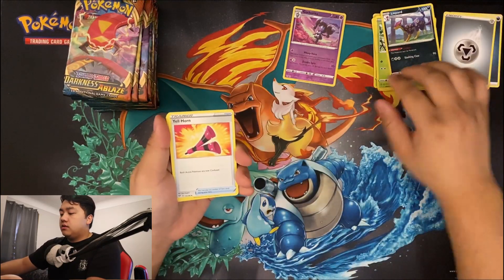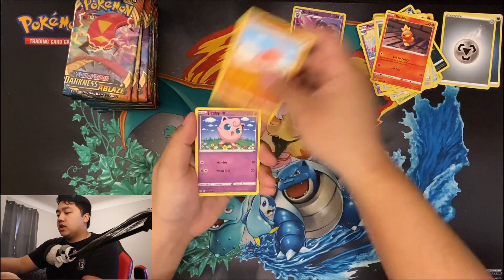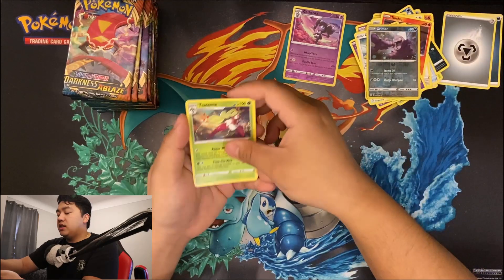Energy, Yell Horn, Ursaring, Poltergeist, Rookidee, Torchic, Trapinch, Jigglypuff, Ducklett, Grimer, Serena.